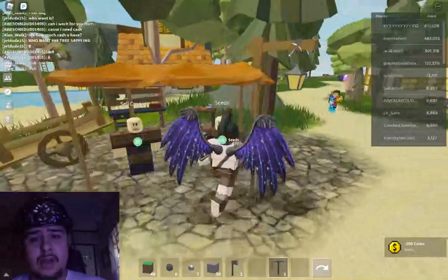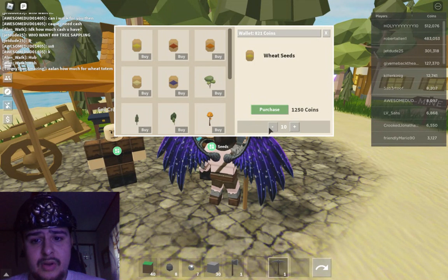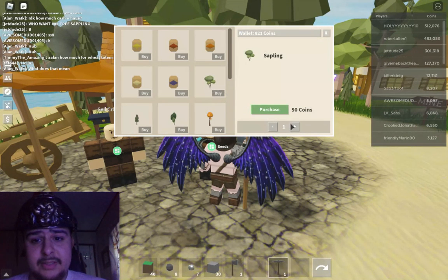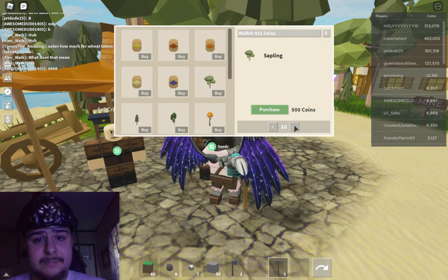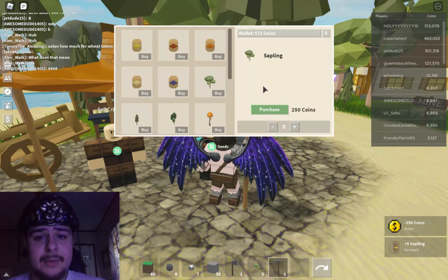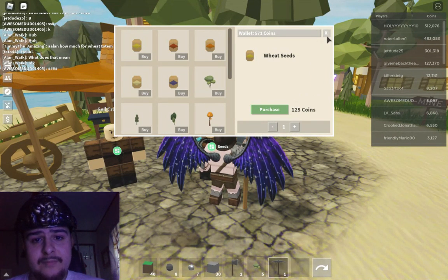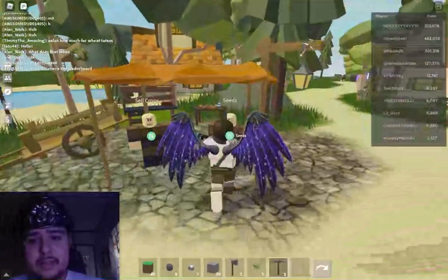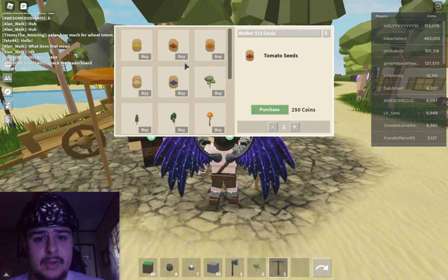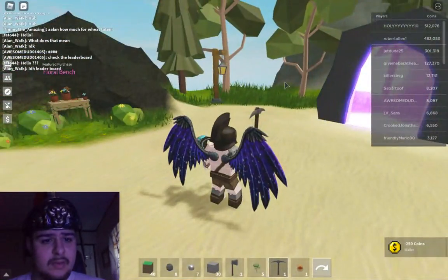We need more crops. I need more saplings. Let's get some more saplings — five. We're gonna need a lot, so let's actually just do five. We kind of have five new saplings. I don't think we can get any seeds. Can we get one of the other ones? Can't get tomatoes... let's get a tomato seed.